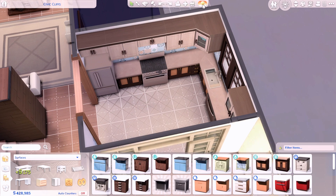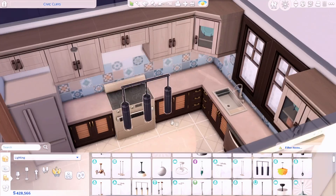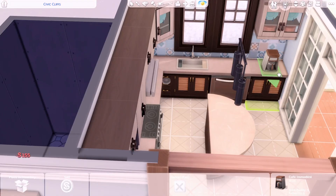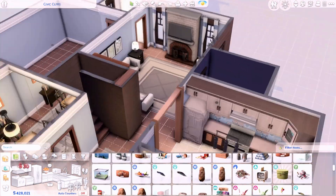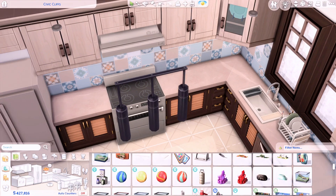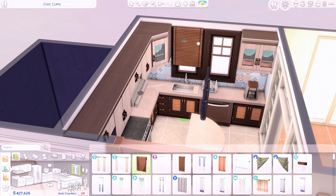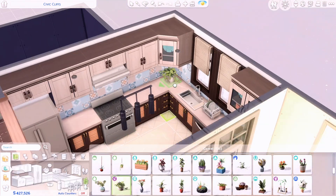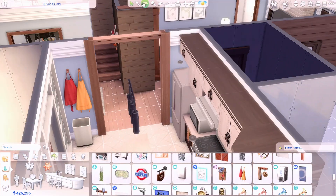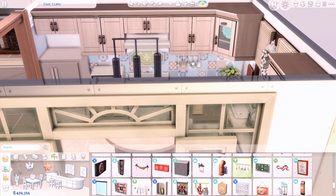Now I work on the kitchen. I wasn't even aware I hadn't decorated it yet — I think I was just excited about knowing where it was going to go and moved on to another room. I'm really pleased with how it came out. Knowing the color scheme at this point made things easier. I kept what I already had and added more pieces on the counters. Those counters are from the For Rent expansion pack, which comes in beautiful swatches. I kept this swatch because it matched perfectly with the cabinets from the Jungle Adventure pack.